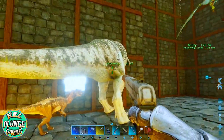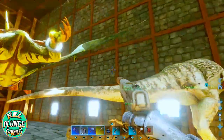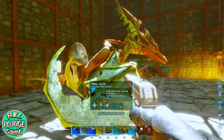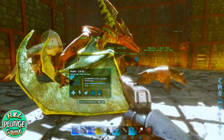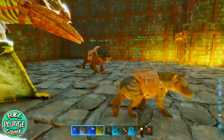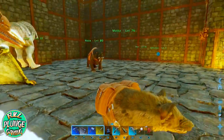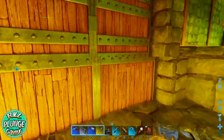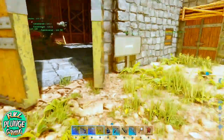Pedro, have a seat buddy. Pedro is OG — he's my first pterodont. I don't take him out for any reason at all — well, I'm lying, he's very fast and we go places often — but I don't fight with him. I avoid it because he's OG. I want to keep him as long as possible, so I avoid fighting with him.